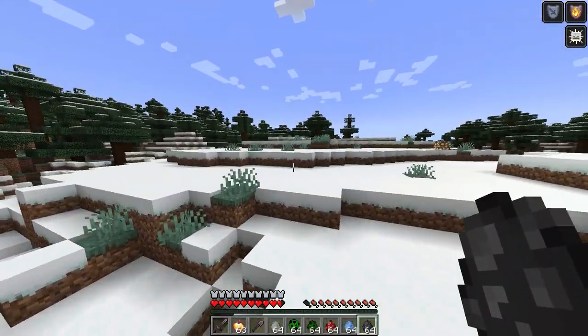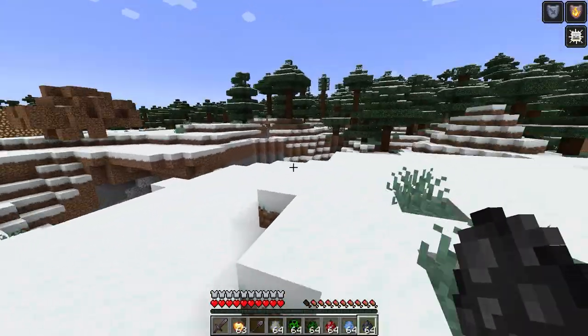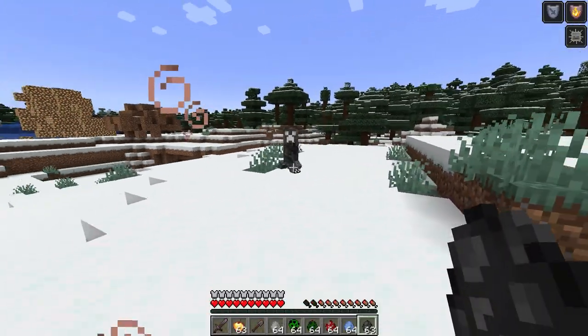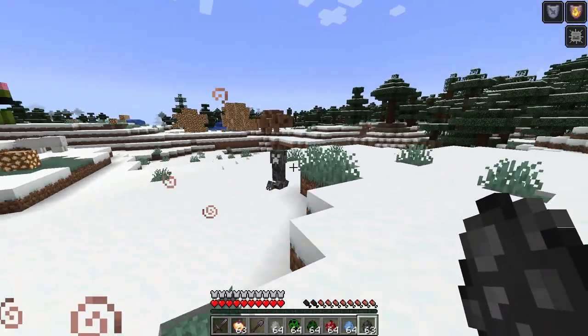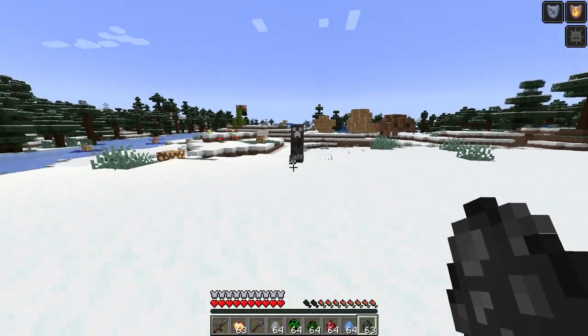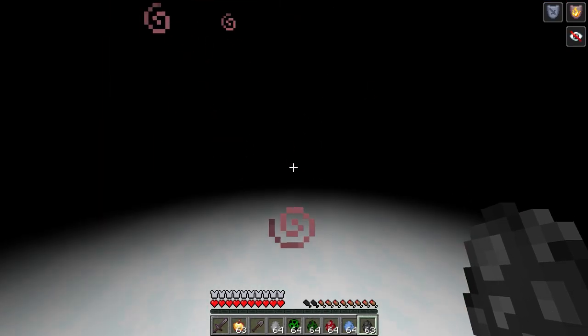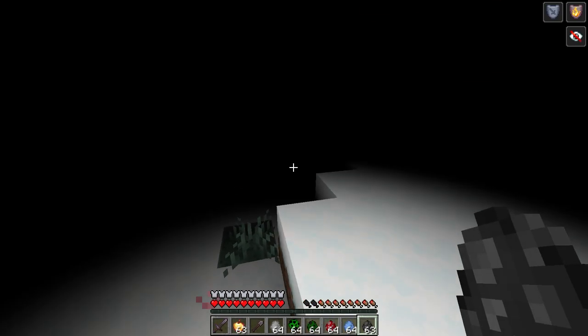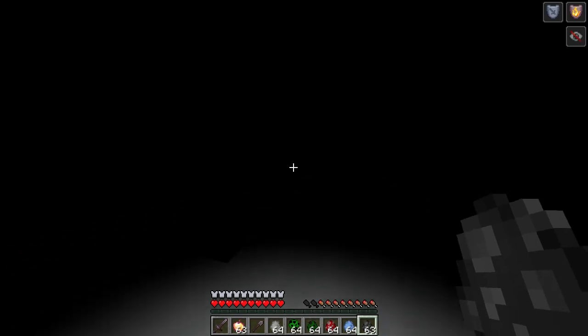Is the dark one just gonna spawn in like a really dark block? Oh, you're a really cool colour. I really like the model for that one — it's just a nice dark grey and black with a real bright white sort of... So he gives you blindness, I believe. Yeah, blindness — for about 10 seconds.